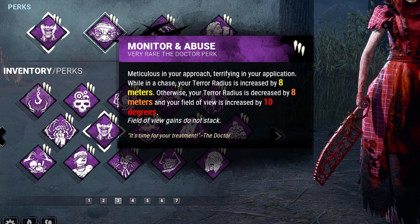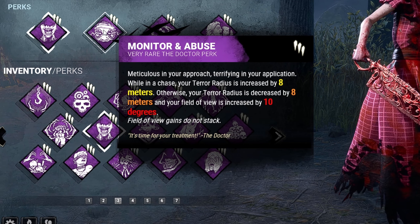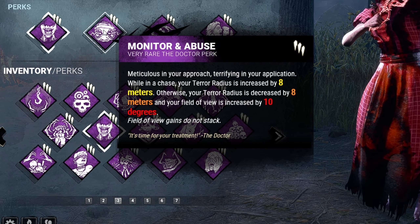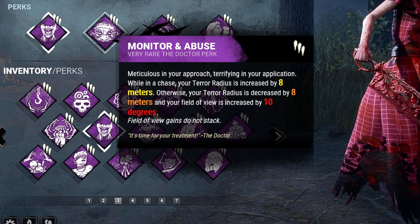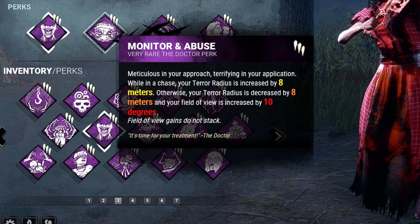Next, we have Modern Abuse. When I'm not in chase, my terror radius is decreased by eight meters, and when I am in chase, my terror radius is increased by eight meters. So when I'm out of chase, my terror radius is going to be 24 meters, but when I'm in chase, it's going to be 40 meters, and this plays a big part for another perk later down the line.